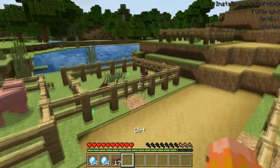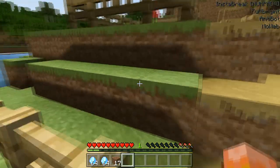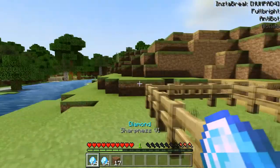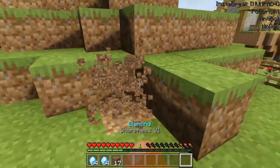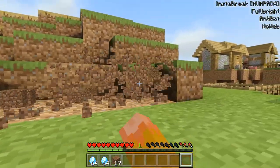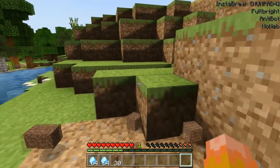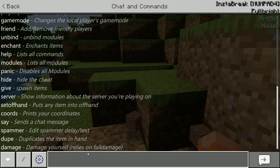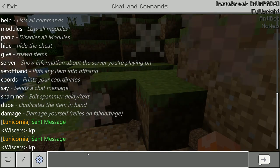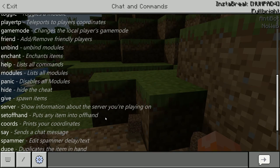Instamine does not work on most servers, same thing with dot give. Find servers that it works on. Dot server shows the server info. Dot say sends a message in the chat — that's not useful; that seems like the least useful thing ever. Spammer — I don't know why anyone would turn this on, and it doesn't work anyway.